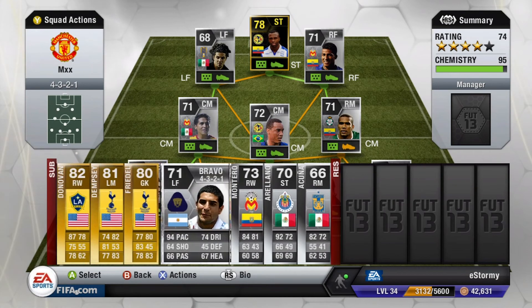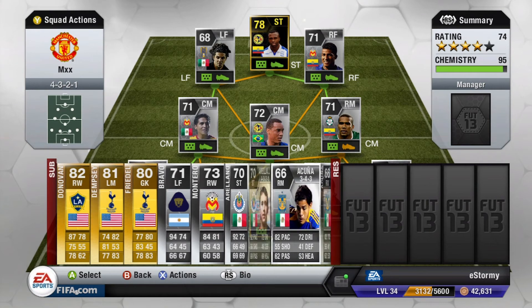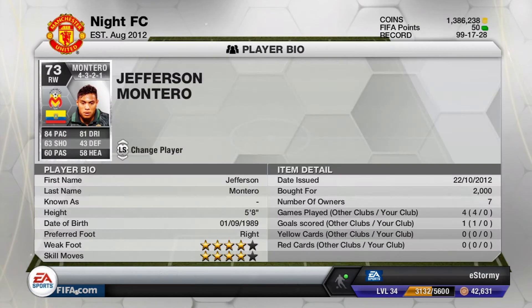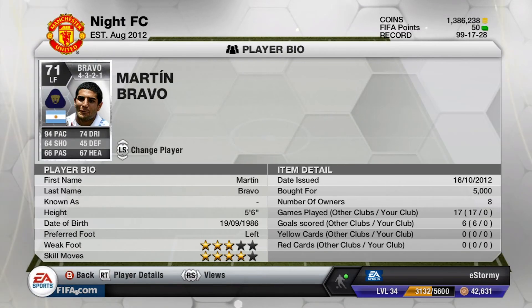For substitutes: Akuna, who I picked up with 82 pace — he wasn't too good and I really preferred Suarez in there. There's also a 92 pace striker in case you wanted to be a little more sweaty — that was a good option. I got Akuna in a pack, so that's why he's there. Arellano cost me 6,700 coins — four-star weak foot and three-star skill moves, not that bad. Then two wing replacements: Montero with 84 pace and 81 dribbling, cost me 2,000, four-star weak foot and skill moves. And Bravo with 94 pace, 74 dribbling, 64 shot. His shot is somewhat better than Rojas, but Rojas still did the job for me. Bravo cost me 5,000 and would have been one of the most expensive on the team — five four-star skill moves and three-star weak foot.